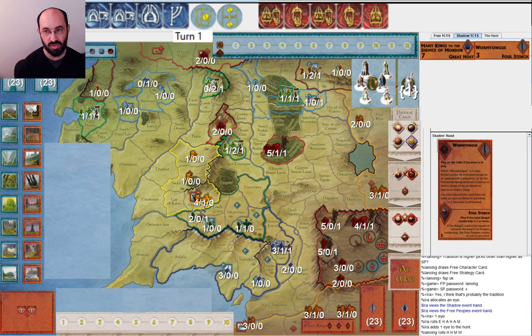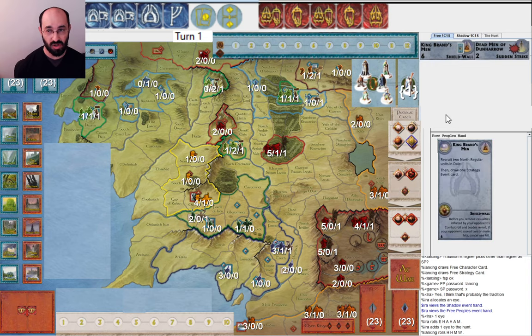Wormtongue I don't usually play because activating Rohan isn't that big of a deal — they still need three musters — but it is an option and should be easy to cycle with the Witch King later if I want to. I've been thinking more about the importance of turn one, and with a rule like this, the Free People really have quite a few options. Looking at this draw: King Brand's Men, one Will of the West — what would you do?